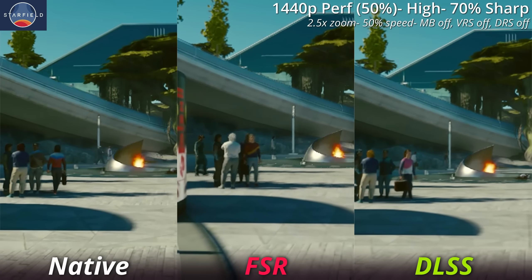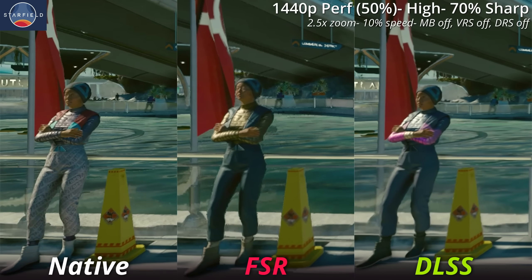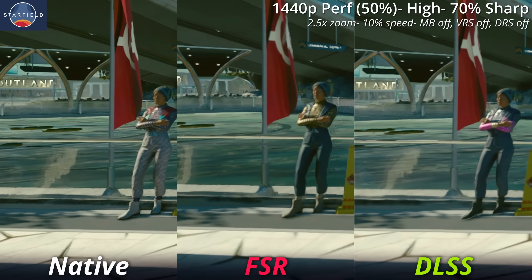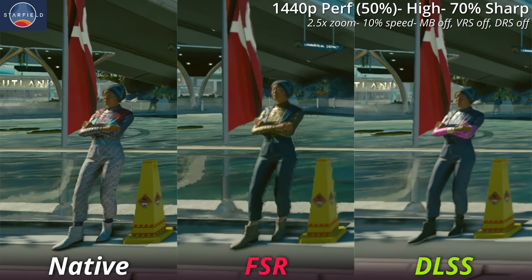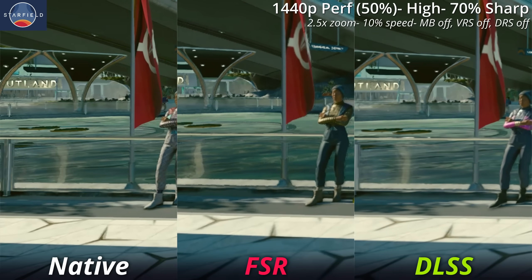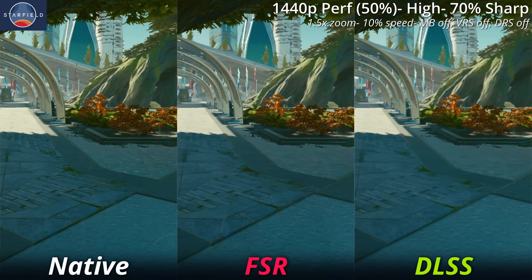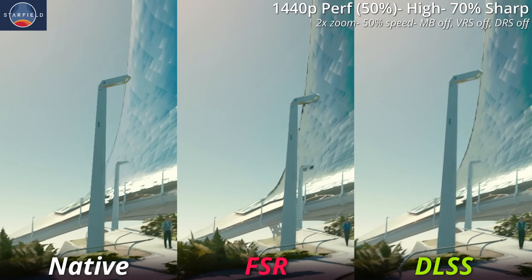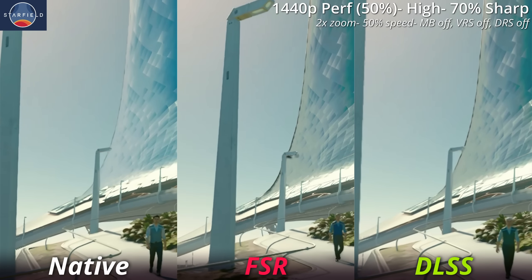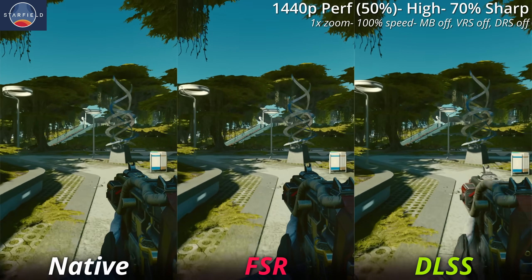Another issue that plagues FSR is ghosting. As you can see when I walk by this lady on the left side, there's like a faded trail of her moving between frames. This is still visible on DLSS, but in my opinion it does not look nearly as dramatic as it does on FSR. This issue also comes up when switching weapons — when you swap, it's almost like there's a faint ghosted image left behind on FSR, but it doesn't seem nearly as dramatic on DLSS. The end effect of ghosting will make your game look smeary or blurry in general, so the less ghosting the better.